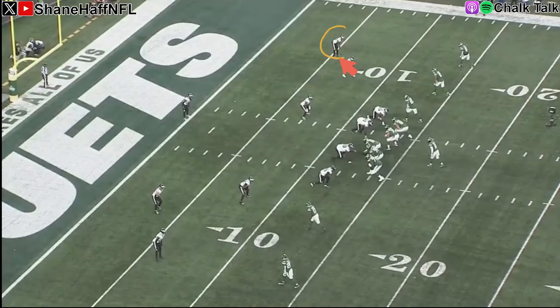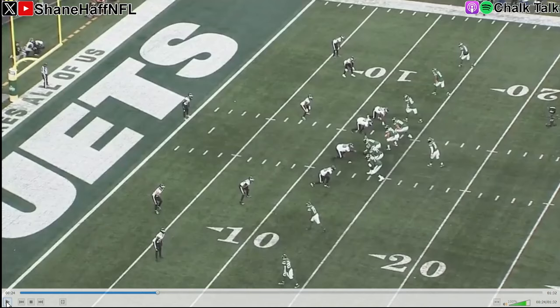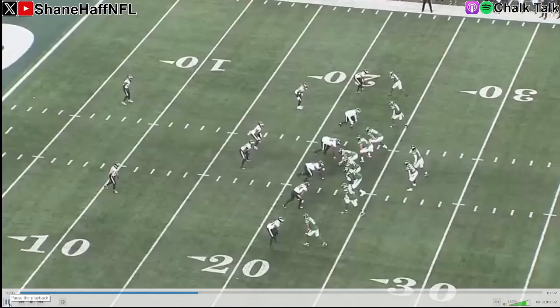That's something Jobe has to clean up moving forward. Now we have Jobe at the top of the screen in off coverage. The receiver is going to run a slant route behind a vertical route from the inside receiver. Jobe does a really good job from off coverage at breaking down. He seems to do a better job on in-breakers than on out-breakers, but that may just be my feeling watching the game. He turbos down there, and ultimately the ball doesn't come his way, but it's a good coverage rep.